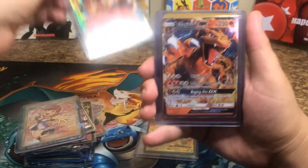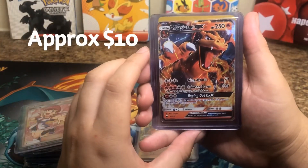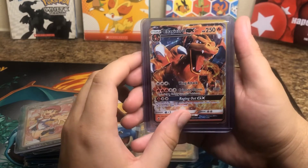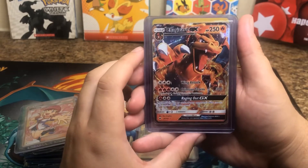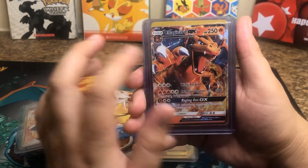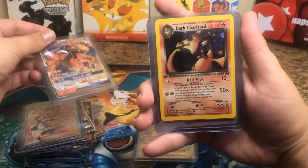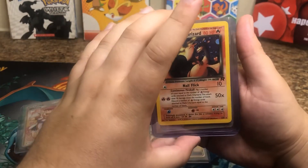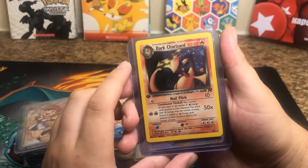Next Charizard. You got Charizard EX. He's pretty cool. He's also coming at you with his claws and he's breathing fire. Dark Charizard first edition holographic.